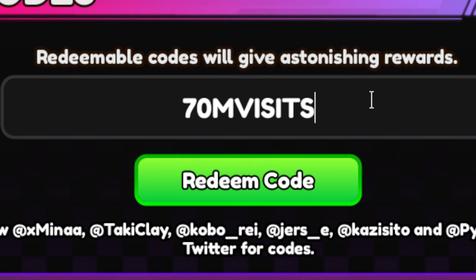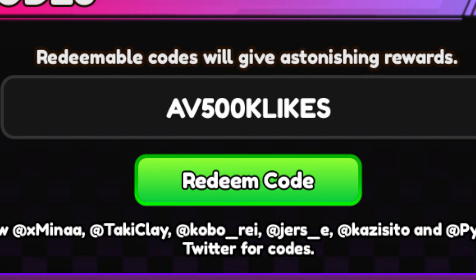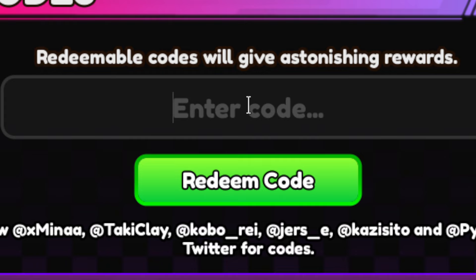The next code is 70MVISITS, which will get you 1,000 gems and 2 pink essence stones. Then AV50ML for 1,000 gems and 3 pink essence stones. Next is 400KLIKES for 1,000 gems. Then 25MVISITS for 1 trait re-roll and 1,000 gems. And AV500KLIKES for 3 pink essence stones and 1,000 gems.